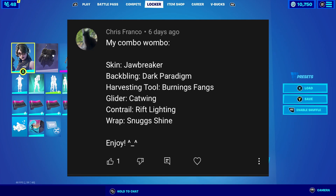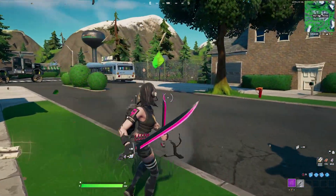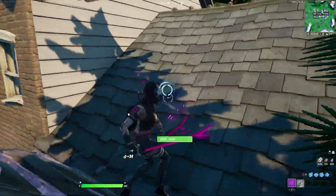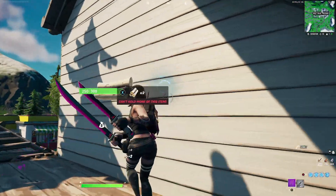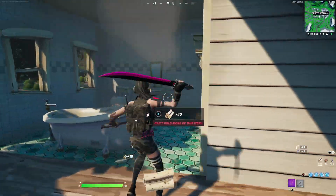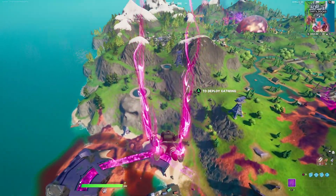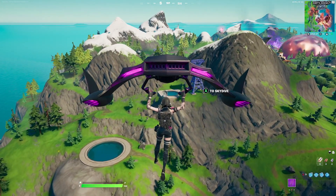Our next combination entry is from Chris Franco. Chris Franco goes with the skin Jawbreaker, then for the backbling the Dark Paradigm. If you look closely, the digital camera that the Dark Paradigm has goes really well with the shorts and socks — the combination of black and white works really well. For the harvesting tool they go with the Burning Fangs, obtainable in the crew pack. The simple design of pink and black goes really well together. For the contrail they go with the Riff Lining, which works well since the outfit has pink in it.